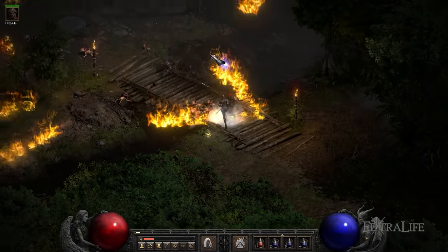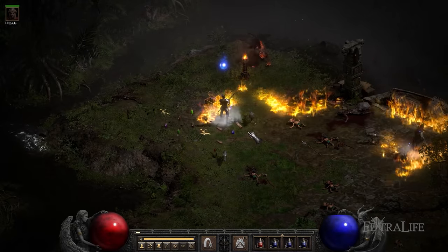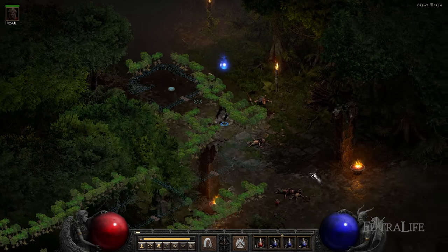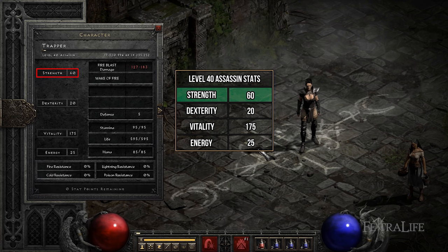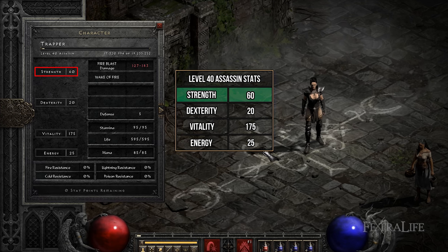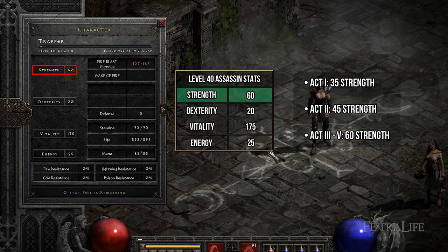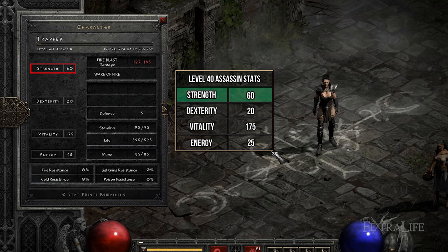Most builds in Diablo 2 Resurrected focus on assigning enough points into Strength to meet equipment requirements. During your first playthrough, you'll want 30 Strength in Act 1, 45 in Act 2, and 60 in the remaining three acts. From there, only assign points into Strength if you find an item worth the investment; otherwise, assign the points into Vitality.